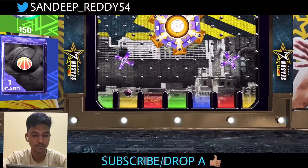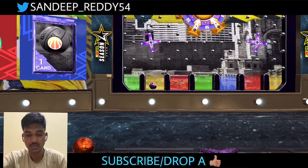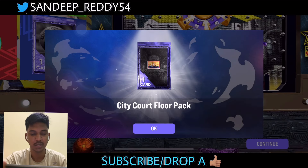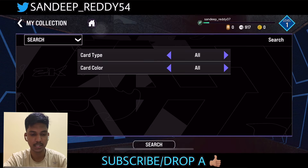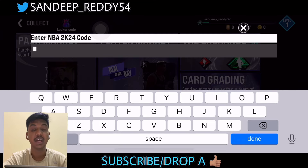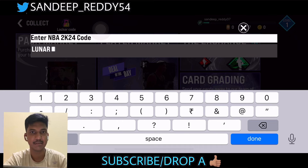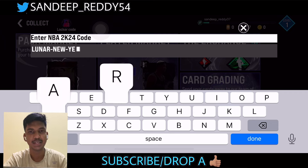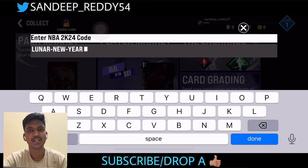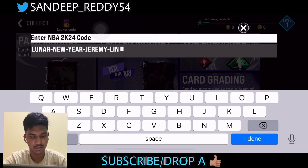We got the ball and it stopped on yellow — let's see what we get. These new features are giving me a really good impression of this game. I found a redeem code on the internet — it's for Lunar New Year: Jeremy Lin. This should give you a pink diamond Jeremy Lin card.